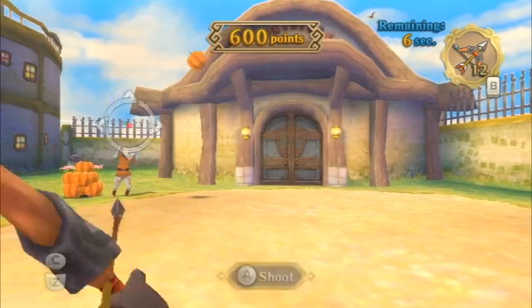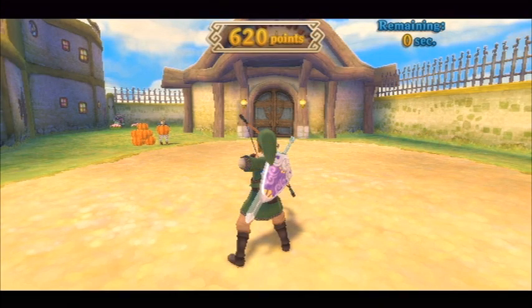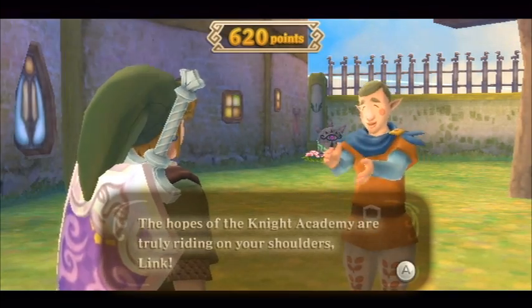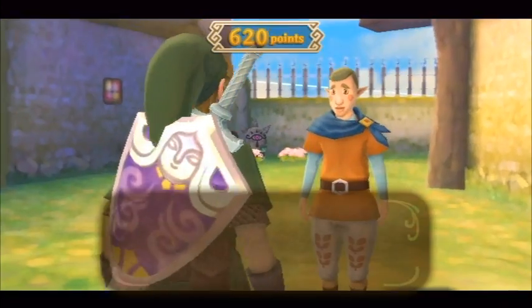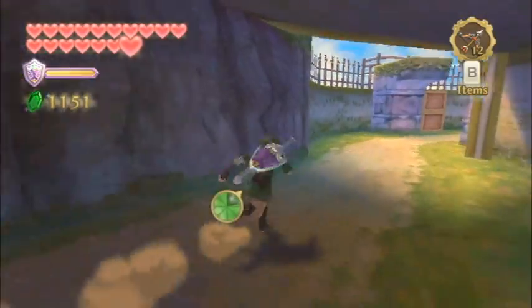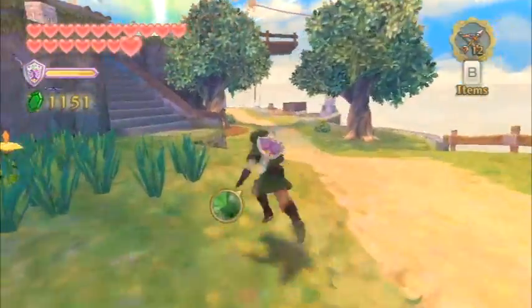If you score between 200 and 400 points, you'll get some rupees. If you score between 400 and 590, you'll get a treasure. However, the big prize comes if you can score 600 points or higher — Fledge will reward you with a piece of heart. So it's a pretty nice reward. If you want to pick up some extra rupees, this is a good game for that, and it's kind of fun — just don't score more than 400, otherwise you'll get treasure, and I find the rupees more valuable than the treasure.